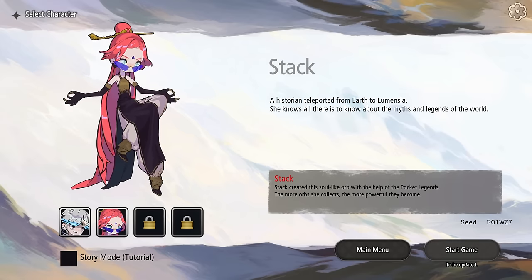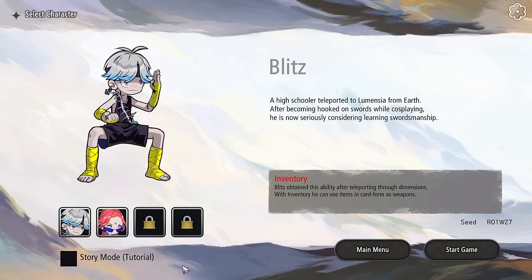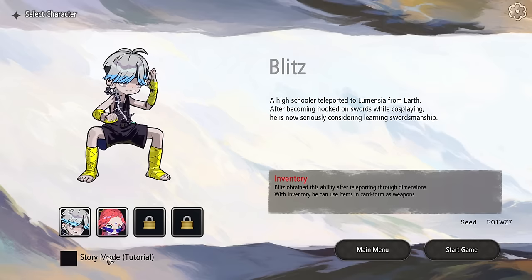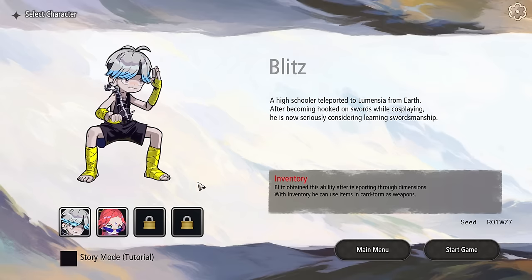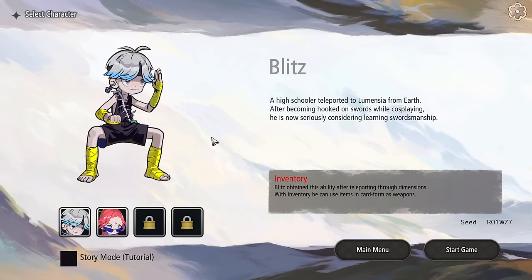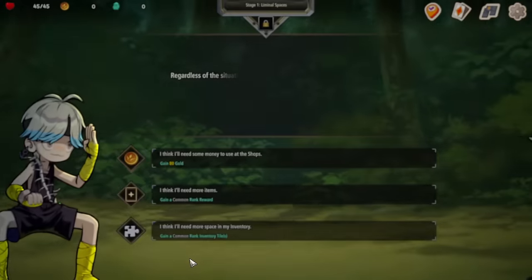We have one character for the demo, which is old Blitz here. We're going to skip the story mode tutorial — Blitz is a high schooler teleported to this world where all these weird talking weapons, infused with souls, are going to come in and help us out.